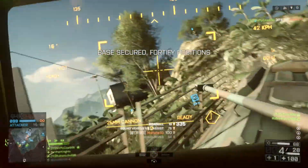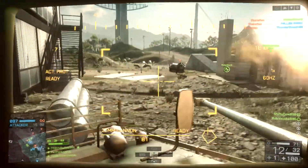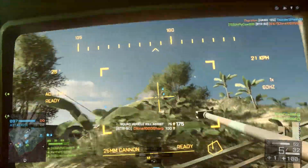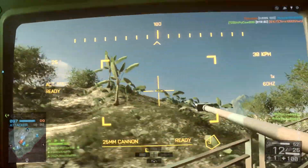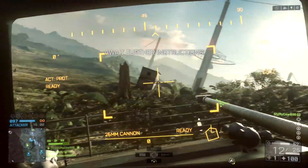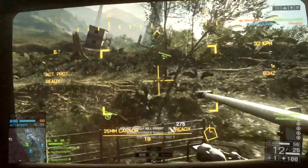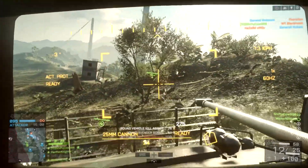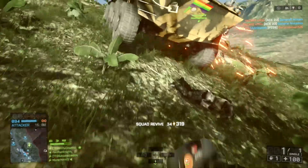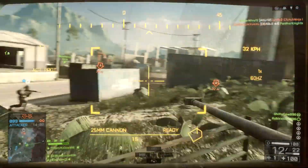Probably one of the most important things that people really seem to overlook when playing Rush is to use the vehicles, because they give them to you for a reason. They've balanced these maps around the ideas of having LAVs or an Amtrak or whatever they give you — they put those in for a reason, either because it's a really hard objective to attack and it's necessary to get everyone from point A to point B, or it's necessary to push through enemy lines because there are scenarios where it's pretty much impossible to capture a point without an LAV or an Amtrak. So that's the first tip: use vehicles when they give them to you.